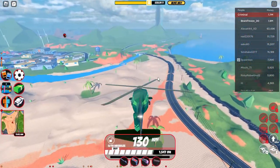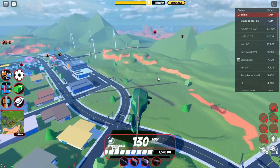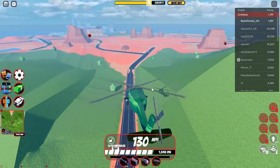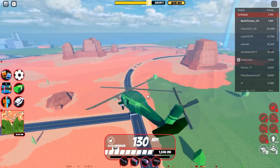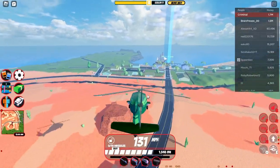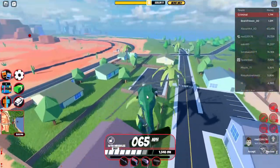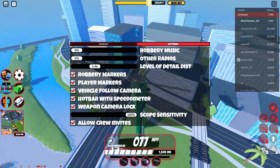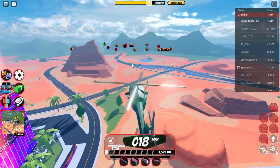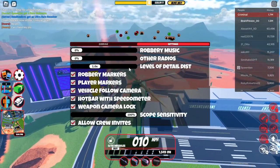When an airdrop comes down, a bunch of NPCs parachute down and they have different weapons. I know one's got the sniper, one's got the AK-47, one's got the pistol, one's got the rifle - so basically most of them have fast machine guns, then there's the pistol and the sniper. I think there might be a shotgun one. There is also a setting change - I believe it only affects players.